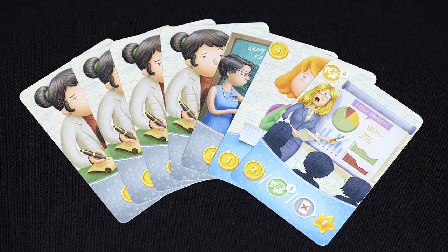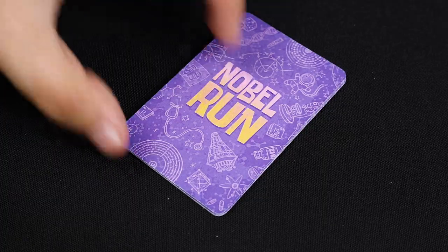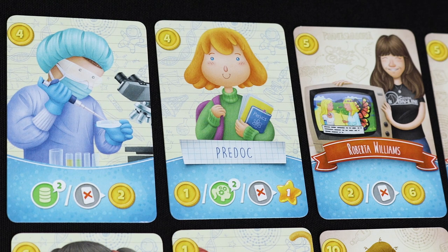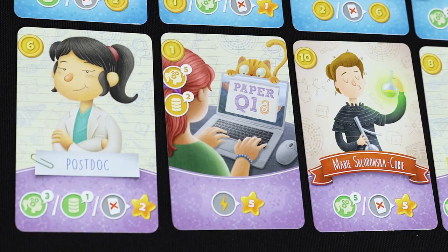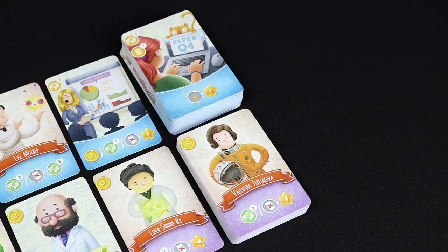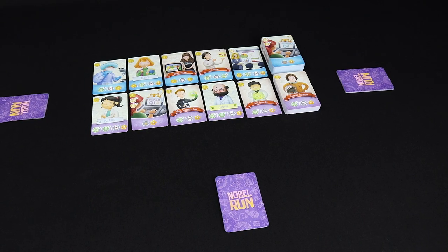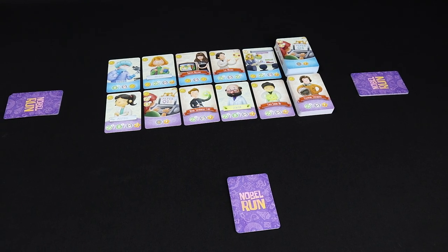Setup. To start playing, first take your deck of seven cards and place it face down in front of you. Then form the card pool, creating two rows of five cards — one with basic cards and the other with advanced cards. Next to them, place the corresponding decks face up. Once you've decided who will be the starting player, you're ready to go.